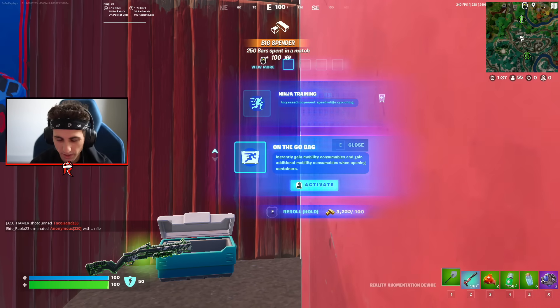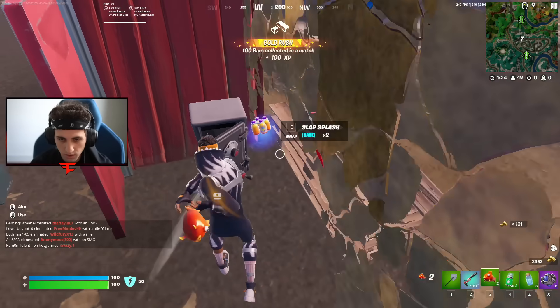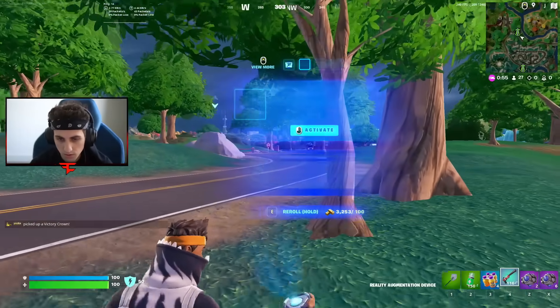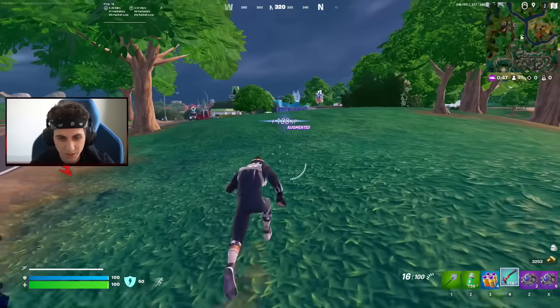Ooh, on the go bag is good to have. I'm gonna get on the go just for now, just so I get the shockwaves. We also get the splotches. I'm just waiting for this augment to come in — I'm in it in 15 seconds. Alright, pistol salvo — I actually got it really, really quick. Pistols have reduced fire rate but increased damage. Let's do this.